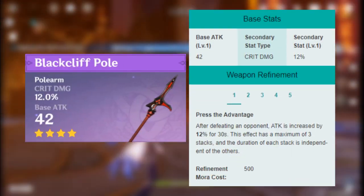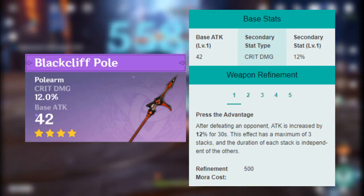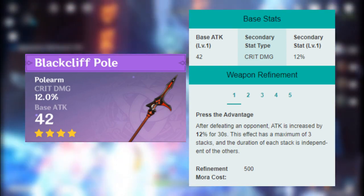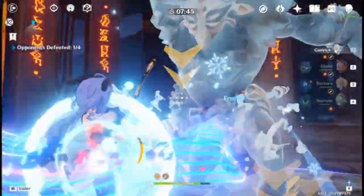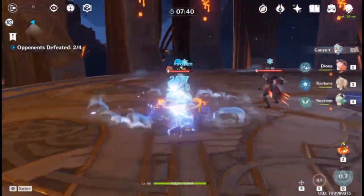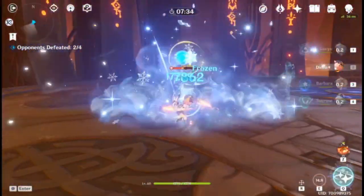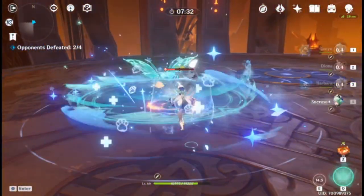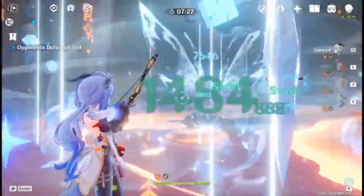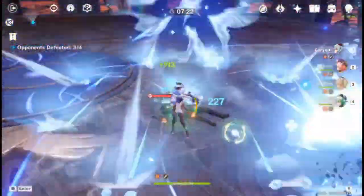The Blackcliff Pole has pretty good base attack and a crit damage substat. Its passive is quite situational — it gives you more attack as you kill enemies and stacks up to 3 times. It's much better when there are groups of small enemies you can kill quickly, but you basically have no passive when there are only a few tough enemies or a boss. It's a pretty good choice, just not as good as the best 4-stars on this list. It's very free-to-play friendly and is likely to be in the Star Glitter shop during March.